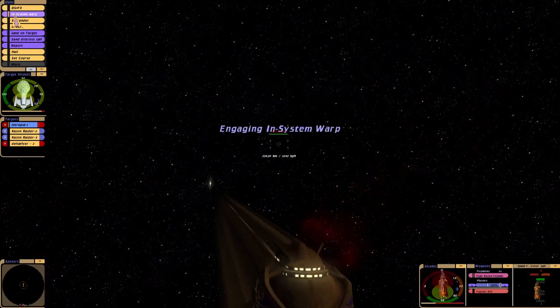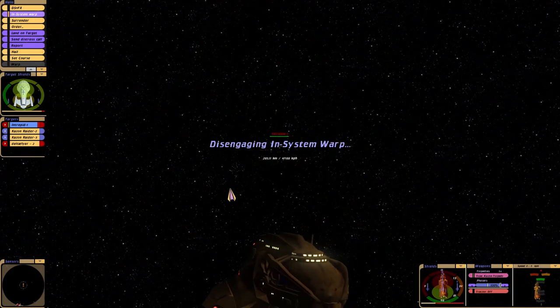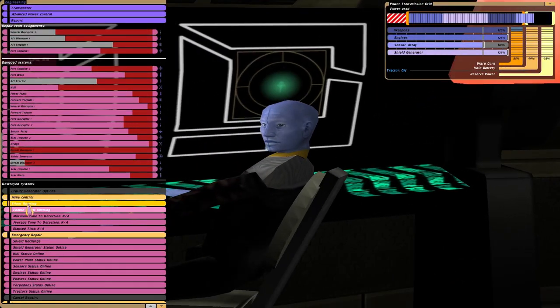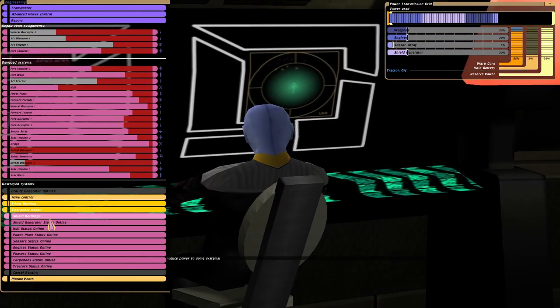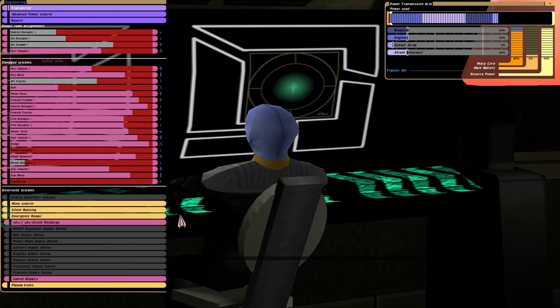I'm going to warp out of here and do some repairs. One good thing about the Kazon ships, or the weaker ships in this game, is that when you do emergency repair — I'll do silent running first — it's very fast. Still looking at that 10 seconds to recharge the shields, it's pretty impressive.